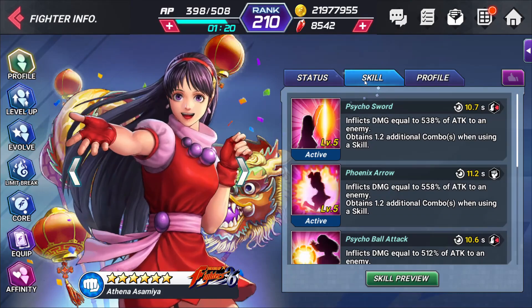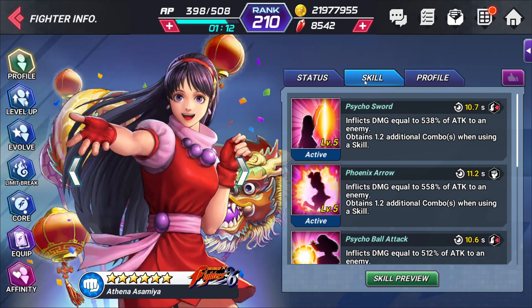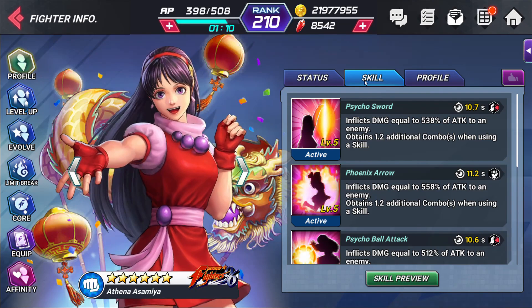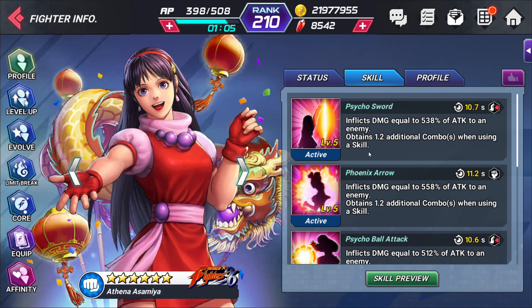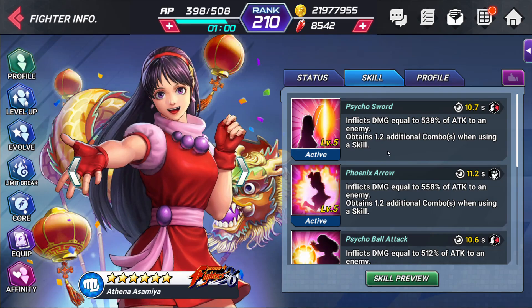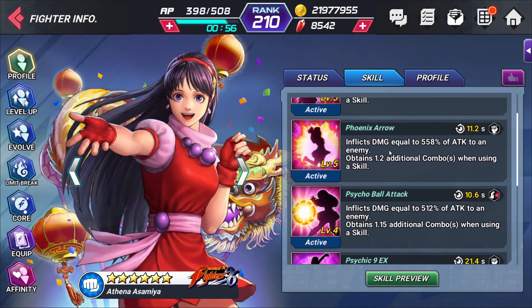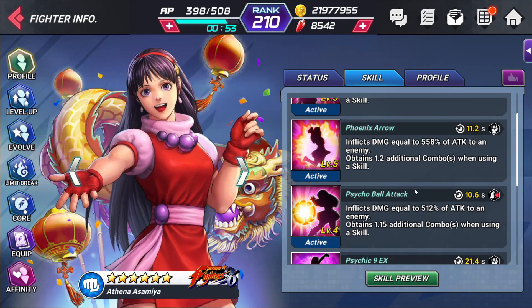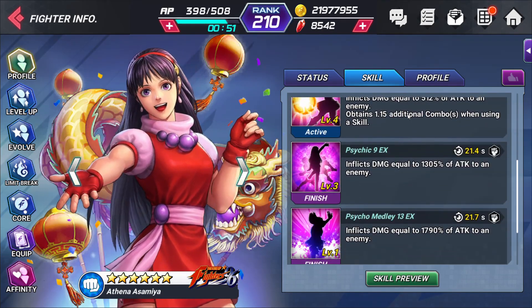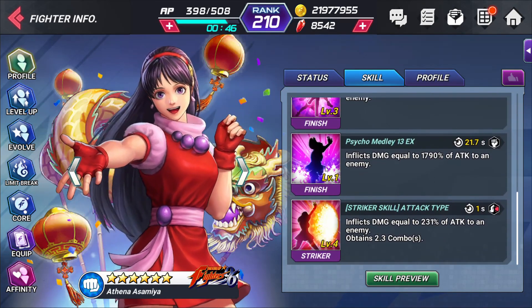Taking a look at Athena's kit — Athena's a character that gets talked about amongst KOF fans, but I think amongst players that just play the game, not really. She's not talked about a whole lot. Everybody talks about Orochi and all the other big characters in the game. But she really is a great character. Her first skill obtains 1.2 additional combos when using a skill — she's a comboing little girl. That's kind of a common theme amongst Athena. She really is awesome and her ultimate skill is really amazing.